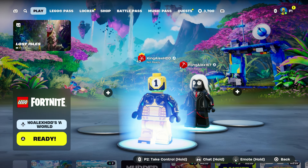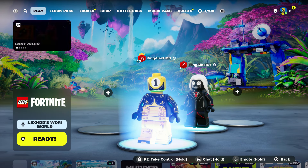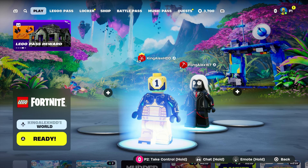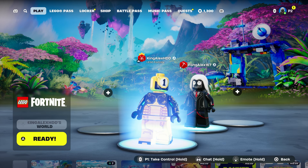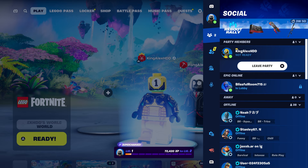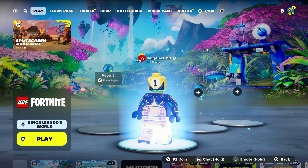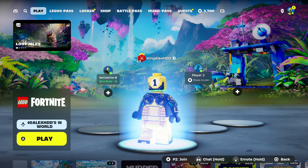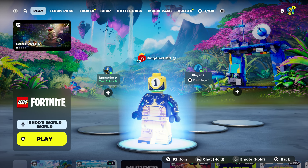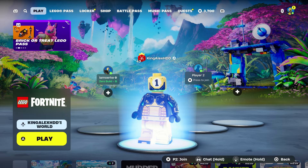If you want your friend or second controller to sign out, they can take over by holding the pause button on player two, then press the pause menu, go to 'Leave Party,' click on that, and the second account will completely log out.